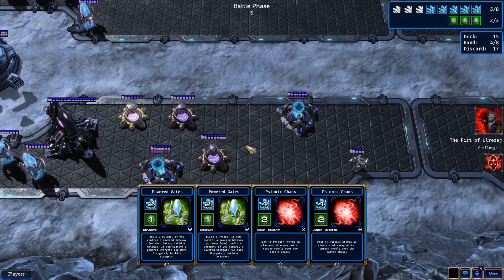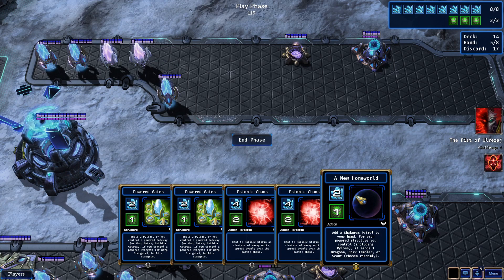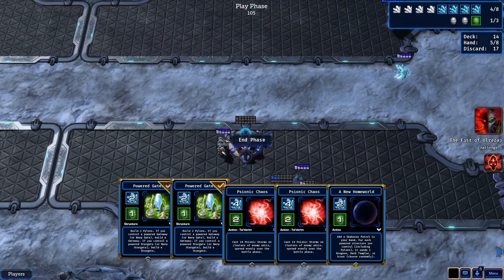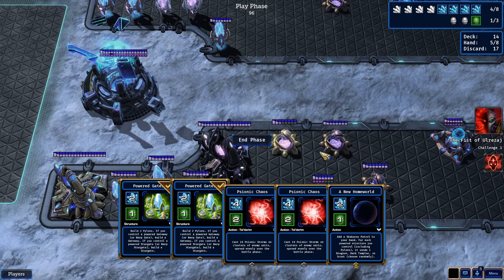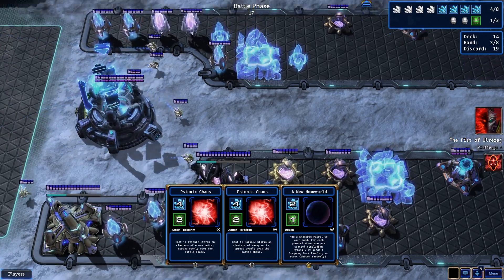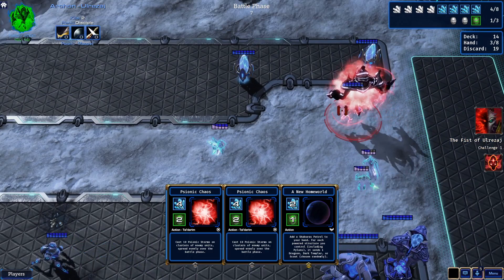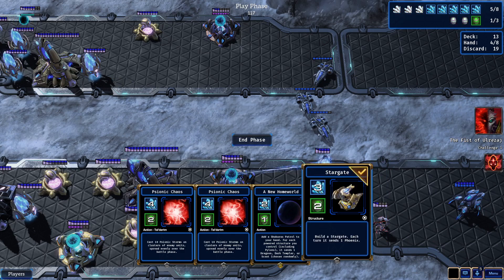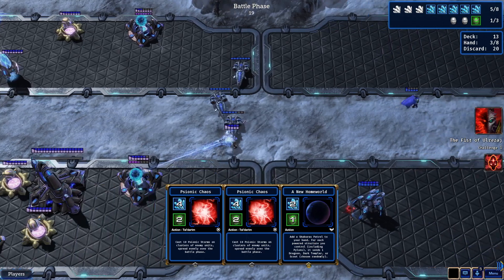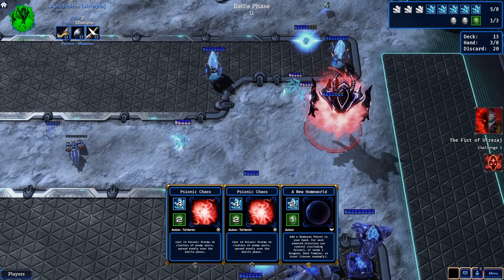Got two of these out. I want to put a warp gate or a stargate on this side — for each power structure you control including pylons. Screw it, get this and this. Unless I need to storm — I don't. So this should give me two gateways. This guy might just die to DTs a bit sooner rather than later. Oh damn, then the stargate — let's get that out.